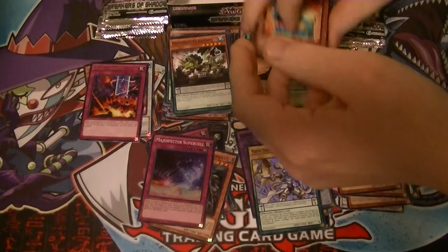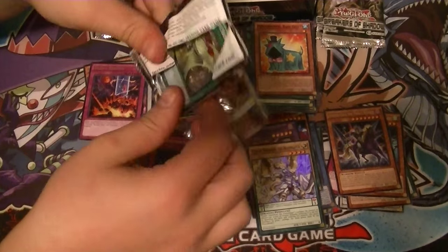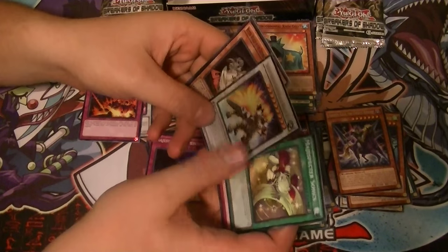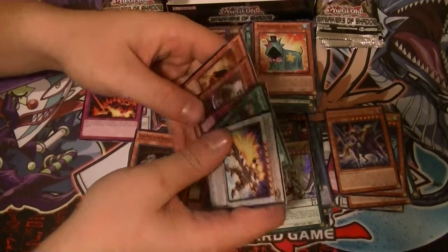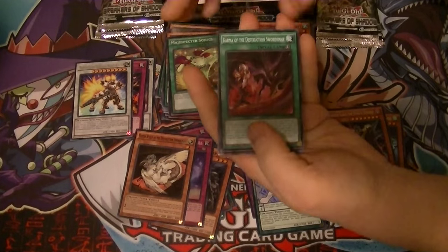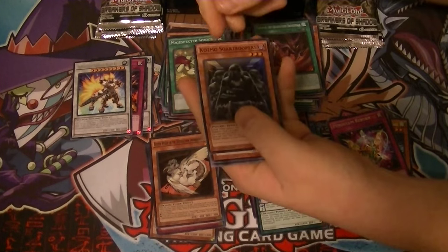Oh, that's one more card I want to get — the Buster Blader, the Black Luster Soldier. Super Heavy Samurai Beast QB, and the Beast Whelp of the Destruction Swordsman — one of the cards I'm going to need. The synchro is an ultra, fusion is a secret. We got a rare Pendulum Reburn, and a super rare Cosmos Horse Reverb.